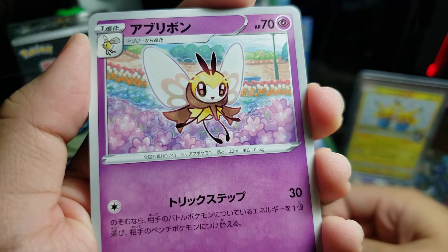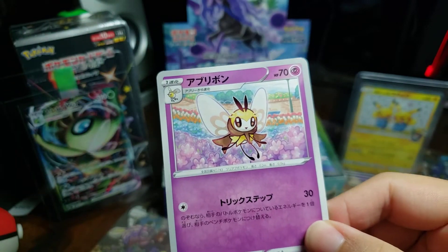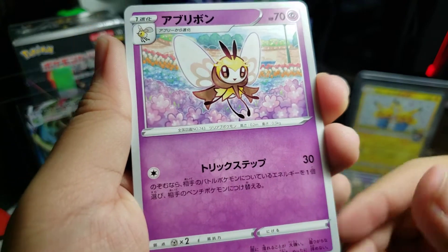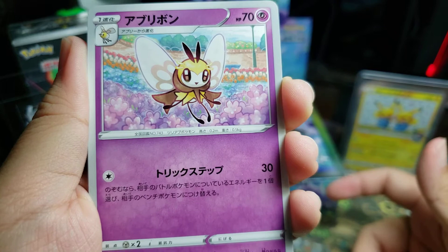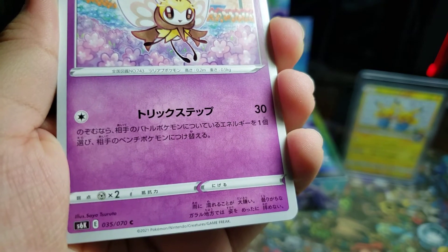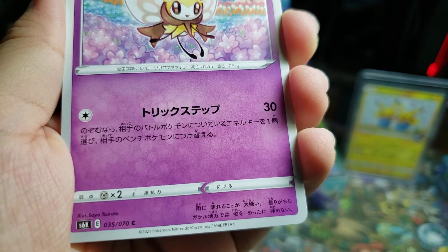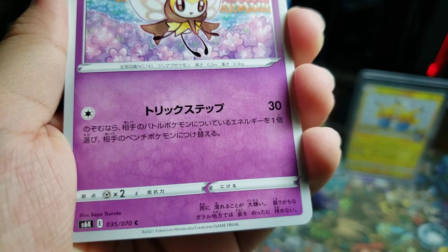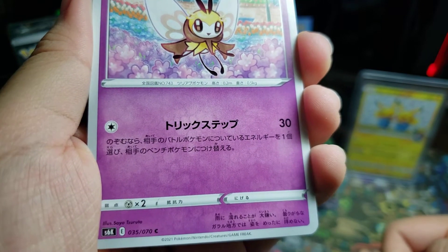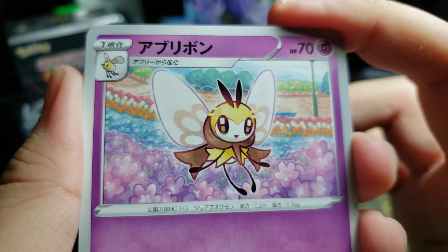And finally we got the Rabambi. Nice. There's no retreat cost. Please tell me there's a translation of this. This seems like a pretty good card — though this is not a Chilling Reign card. 70 HP for a stage 1, not too bad. It's got something to do with the battle Pokémon, so probably the active Pokémon or energy. I can't really evaluate it, but the artwork looks beautiful. Rabambi, so cute.